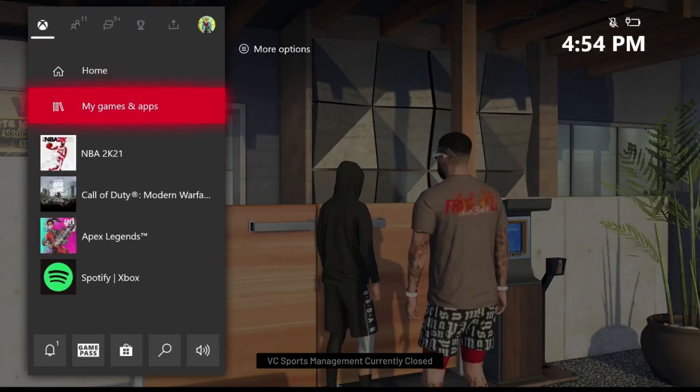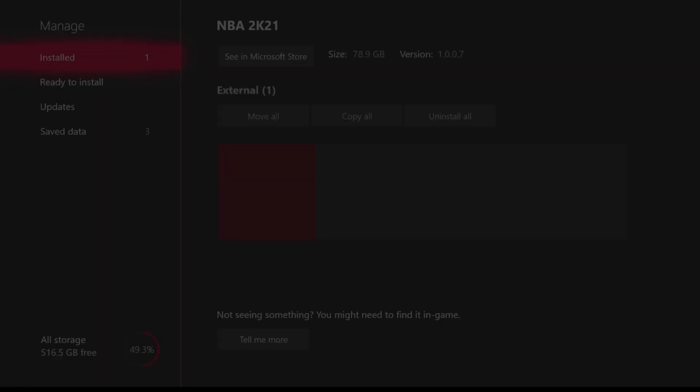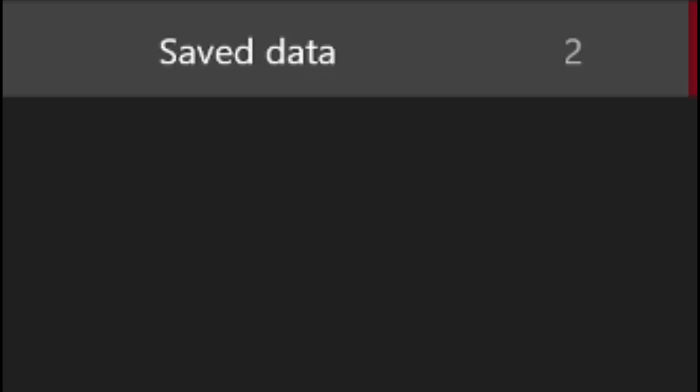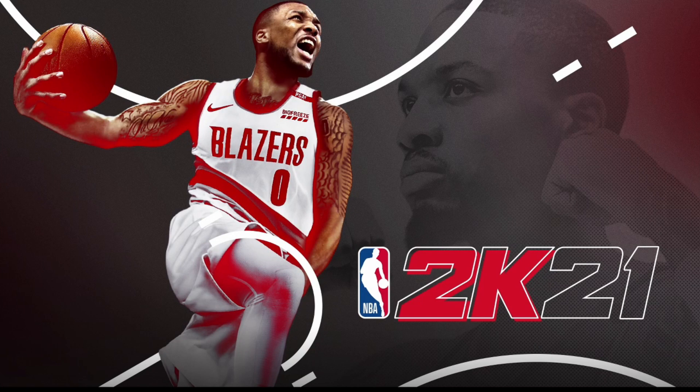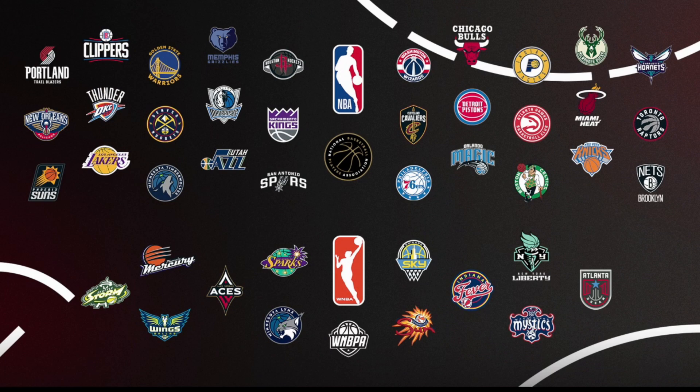Once you collect all your VC, close out the application. Go to Manage Game and Add-ons, go to Save Data, click on your user profile, and hit Delete from Console. Do NOT delete from everywhere or you'll lose all your players — make sure you only hit Delete from Console.